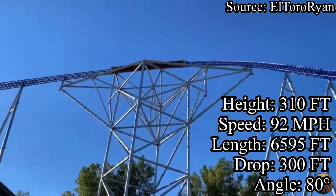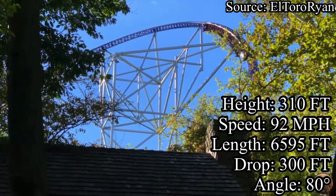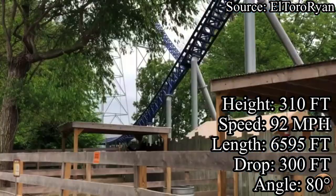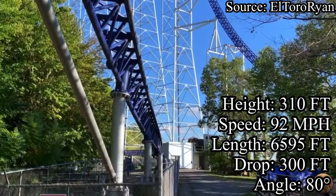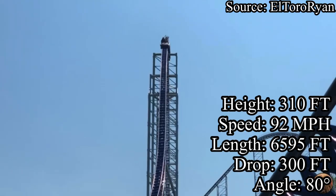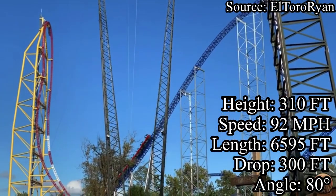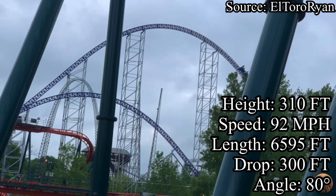On my trip to Cedar Point I had fast passes, so I got to mostly skip the line on Millennium Force. Millennium Force has something really weird with fast passes: normal guests without fast passes go on the left side into a sea of cattle pens, but guests with fast passes enter to the right, go up a ramp that turns slightly right, and then the two lines merge. One of my favorite parts of Millennium Force is the station soundtrack — I cannot play it here due to copyright reasons, but there will be a link in the description.